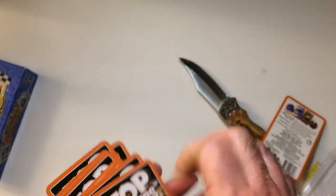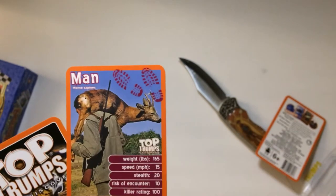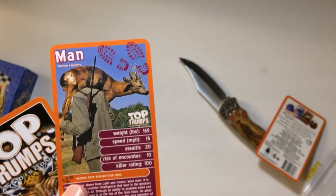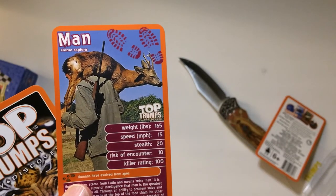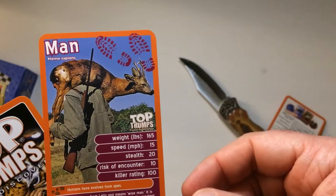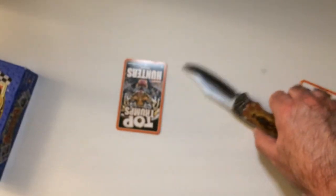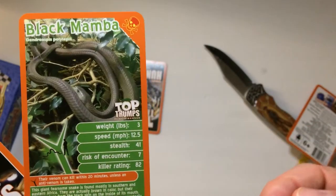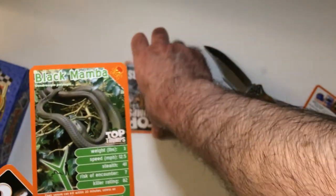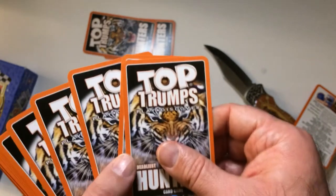You draw out the cards, call a number, and someone picks a category — like I'm going to do weight. So this card is a Homo sapien, weight 165. The other card only weighs three pounds. Whoever has the higher number takes it, and so on.